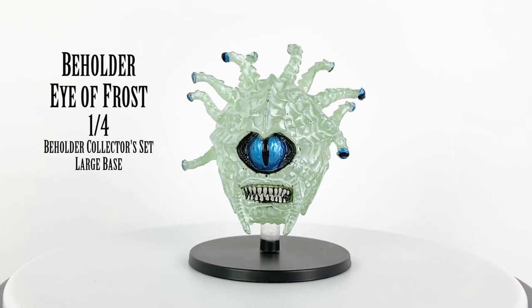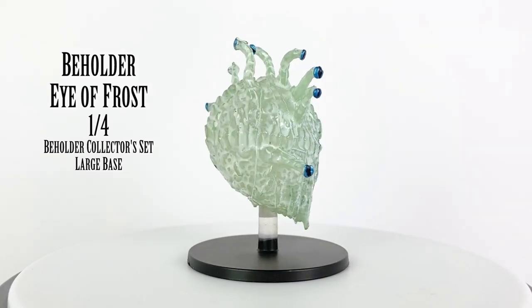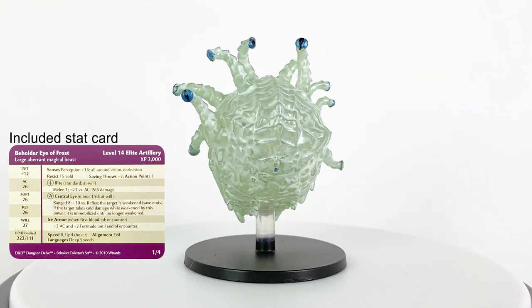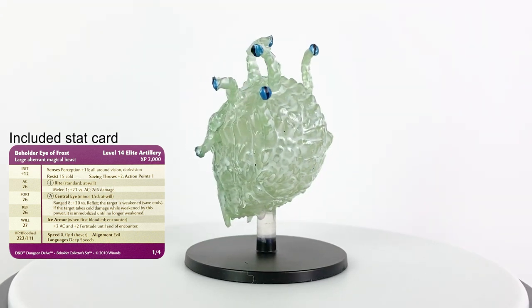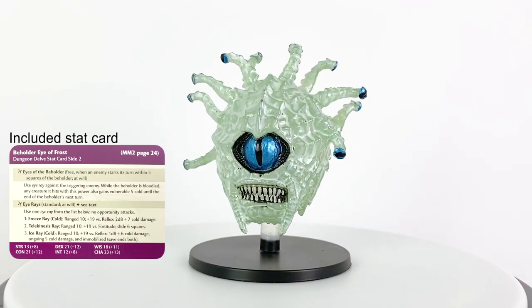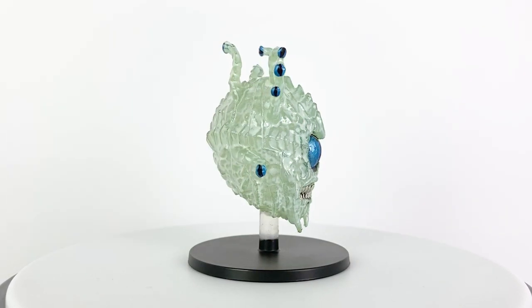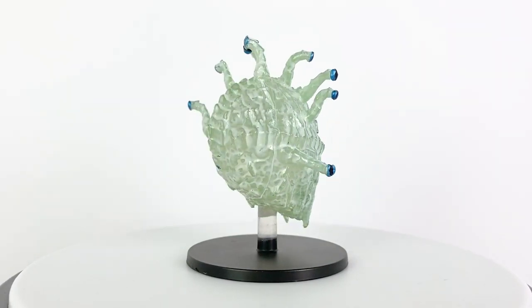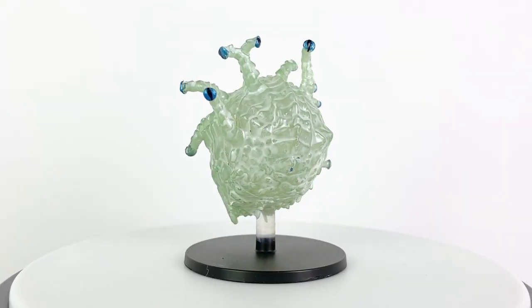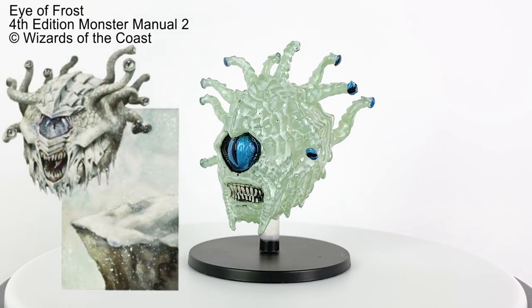Beholders were expanded upon in the second monster manual for 4th edition, including the introduction of the Beholder Eye of Frost, an especially cruel type of Beholder who lives in isolation and frozen environments where beholders are not normally found. Unlike your typical Eye Tyrant who may concoct long-term plans for conquering and ruling an entire region of the world, the Eye of Frost Beholder is happy enjoying whatever cruel pleasure it can find in the moment without any care given to long-term strategies.